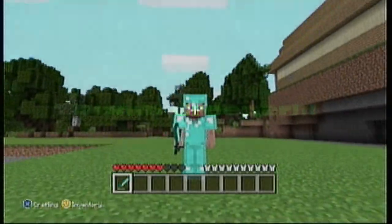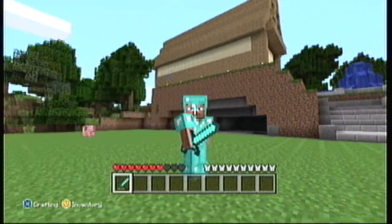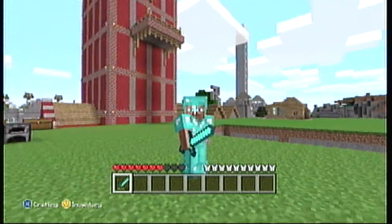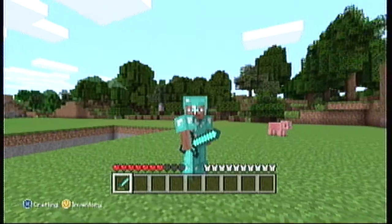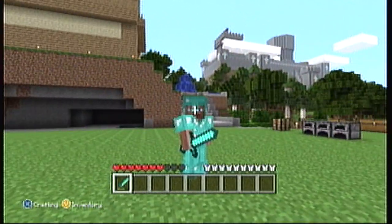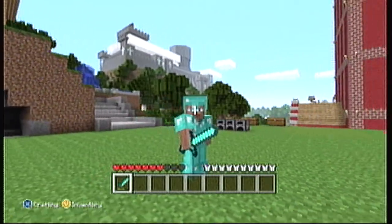The next armor I will be showing you guys is Diamond Armor. Diamond Armor is the most protective armor, but also the hardest armor to find next to Gold. Gold is pretty hard to find. Diamond Armor gives you about 83% protection bonus. It is the hardest to find overall.